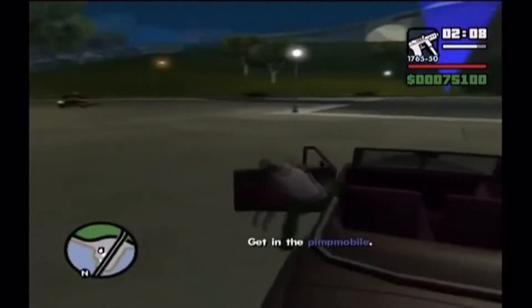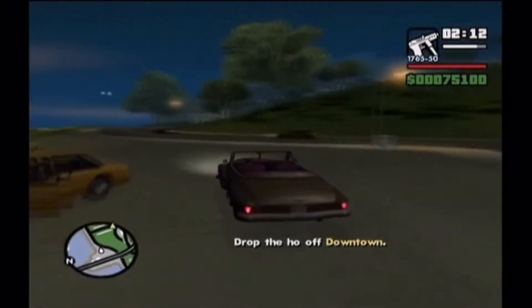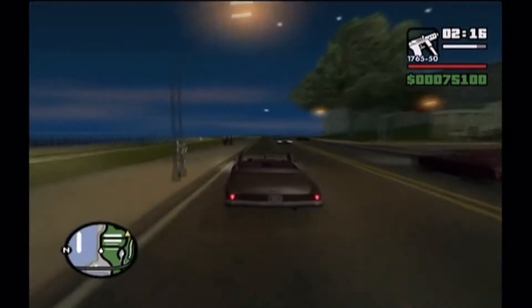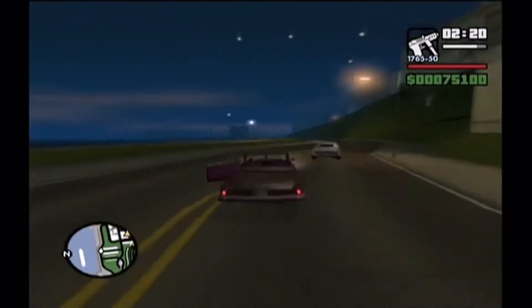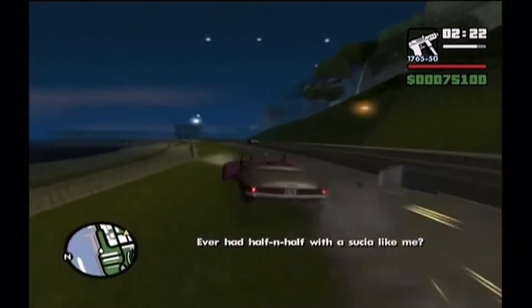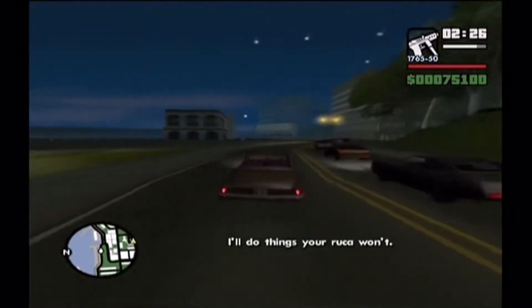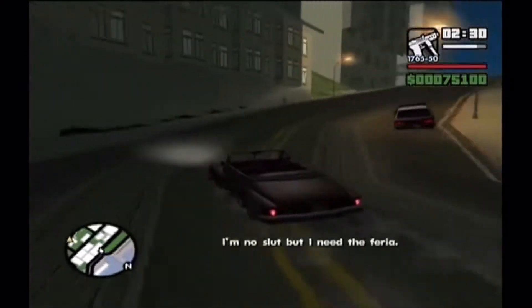Hi everyone and welcome to part 26 of my GTA San Andreas special vehicle guide. In this video we're going to be obtaining an exclusive colour brown campervan. It's a little bit less interesting than the usual special vehicles we've been collecting but it has to be included in the guide for the sake of completeness. It's a really easy vehicle to obtain - no more than a two-star difficulty.